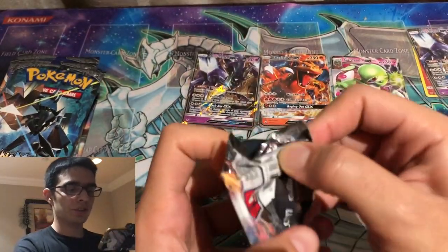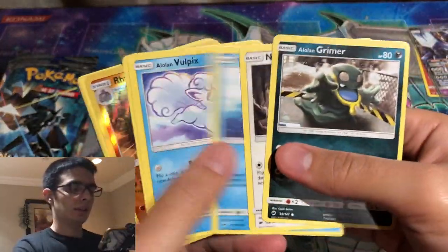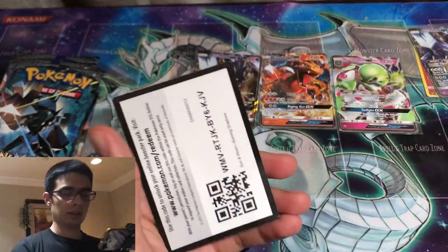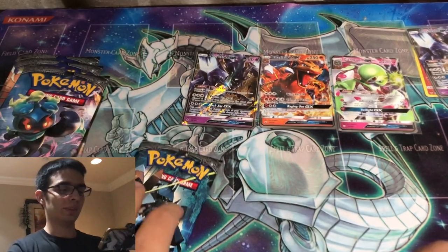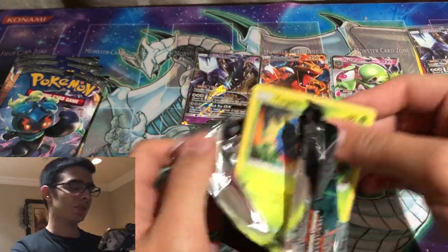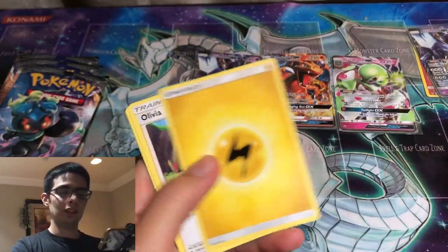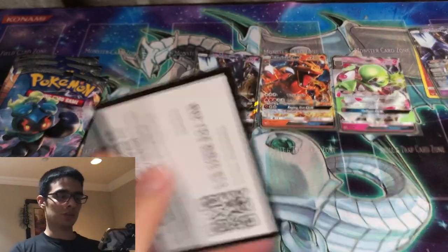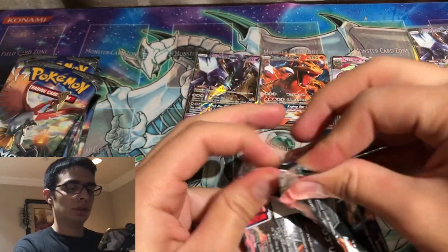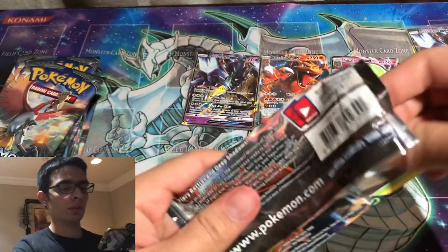We're down to the last third. So far we've just had three regular GX's — I hope we can at least get one full art. We have a Raichu and a Persian. I remember when I was buying these thinking, 'Burning Shadows is just so hard to get anything good from — I probably should not be doing this.' Yes, the price per pack is reasonable, but I could put that money into Hidden Fates and just have much more fun opening it. But you just gotta take the risk so I can share this with you guys on the channel.